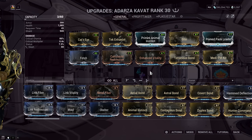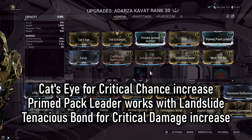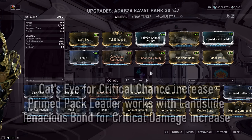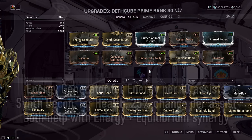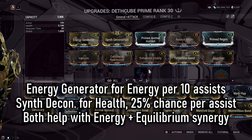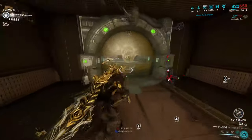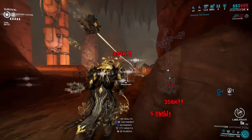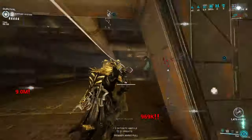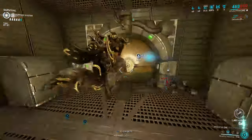Speaking of utility, here is where my companion comes in. I looked into two companions — the more obvious calling was Adarza Kavat to increase his critical chance, or things like Combat Discipline with Arcane Avenger. You can do all of this, but I decided to go with Deathcube Prime for utility — it drops energy orbs, and with synth mods, pairs for health orb drops on companion assists. This paired really nicely with the efficiency I had with Equilibrium, Prime Flow, and Arcane Energize. So long as I keep my rubble above the 1,400 armor passive, I have one ability that requires no energy, but the others do — and this is a quite spammy build, so covering energy is important.